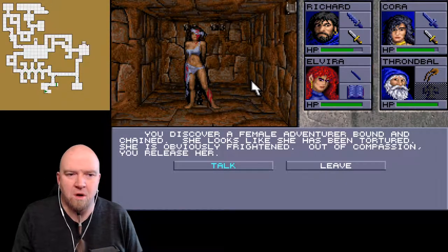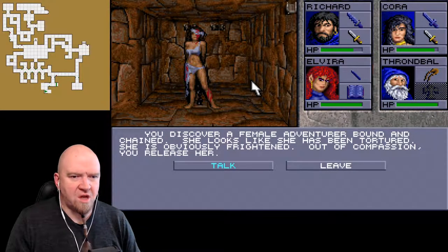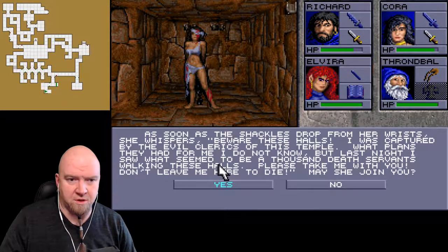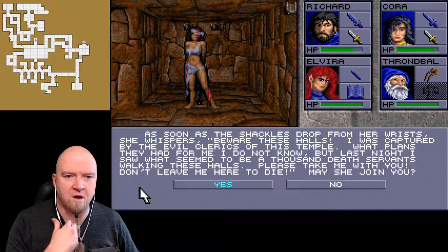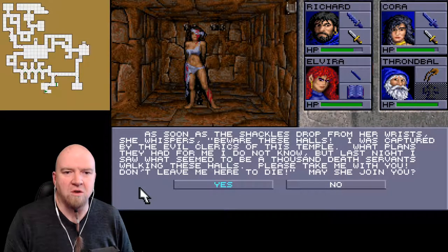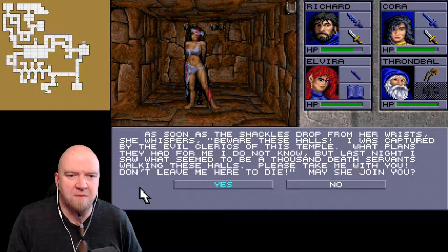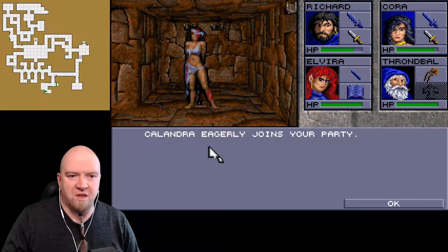You discover a female adventurer bound in chains. She looks like she has been tortured and is obviously frightened. Out of compassion, you release her. As soon as the shackles drop from her wrists, she whispers: 'Beware these halls. I was captured by the evil clerics of this temple. Last night I saw what seemed to be a thousand death servants walking these halls. Please take me with you - don't leave me here to die.' Calandra Eagle joins your party.